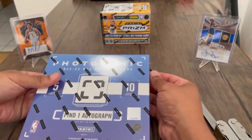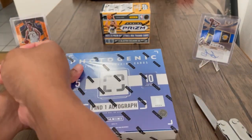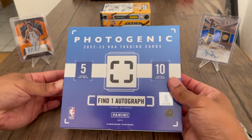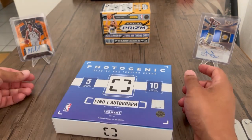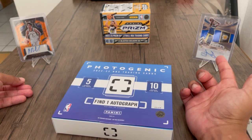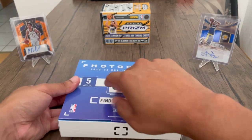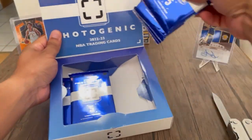Before I forget, I am doing a giveaway for that blaster box in the back — that 2022-23 Prism blaster. I'll put the description and how you can enter in the description below; all you gotta do is like, subscribe, and comment on one of my previous videos. Also here in the back are my hits from my Select opening — I got an In-Flight Latrell Sprewell and then a number to 30 Andrew Nembhard rookie. Check that video out as well. Don't forget to like, comment, subscribe — very free, very easy to do.